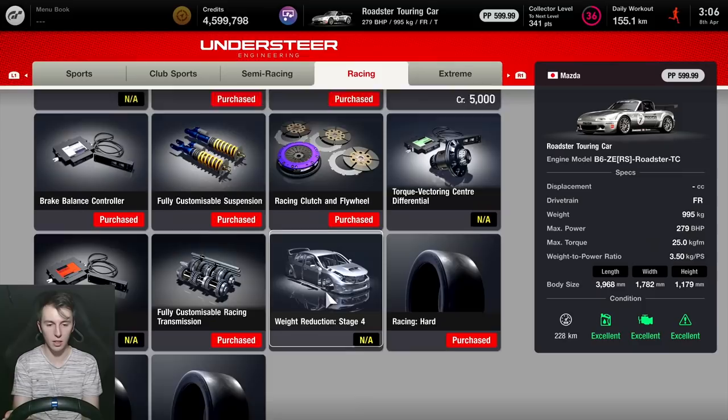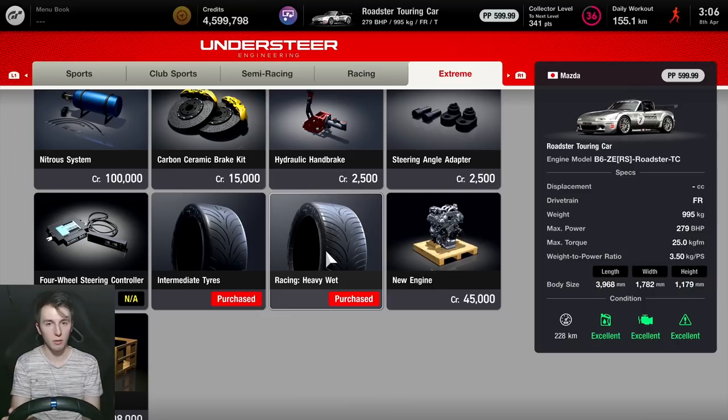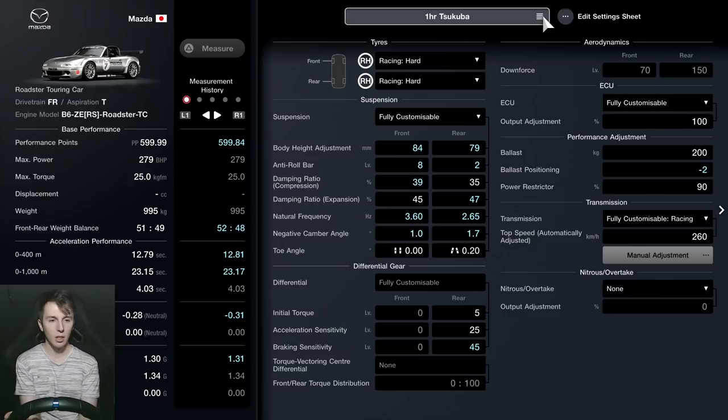Fully customisable suspension, the racing clutch, racing hard tyres - they'll do perfectly well for this race - and the fully customisable racing transmission, that'll help you balance the performance rating as well. In the extreme category, the heavy wet racing tyres, or maybe the intermediates, but ultimately the only ones you really need are the heavy wet tyres.